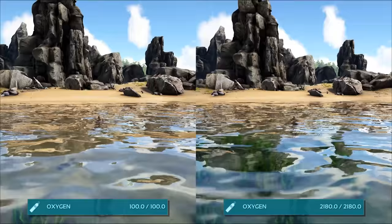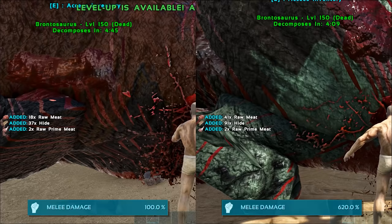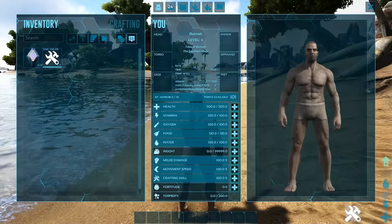Tip number three: character attributes can have multiple effects. Did you know that if you invest points into oxygen, it will not only increase the length of time your character can survive underwater, but will also increase their movement speed while swimming? Did you know that melee damage not only affects the damage you deal with melee weapons, but also increases your resource yield while gathering with manual tools such as pickaxes, hatchets, and chainsaws? Did you know that fortitude not only provides you with increased insulation versus the environment, but also increases your resistance to torpidity gaining effects?